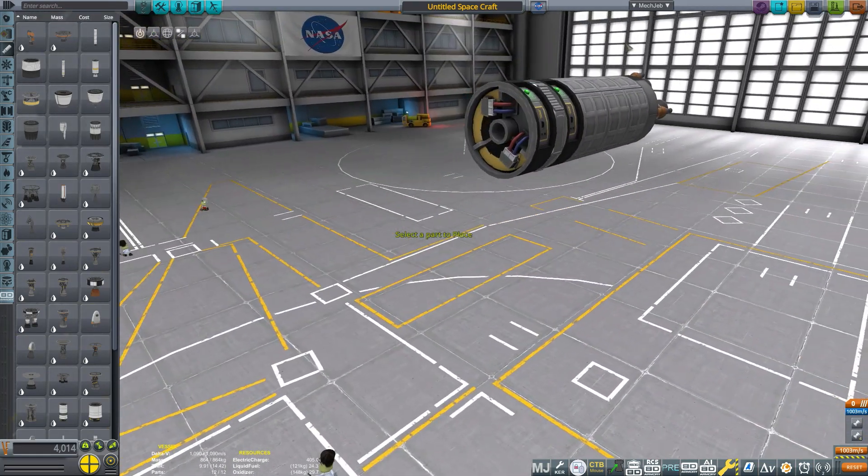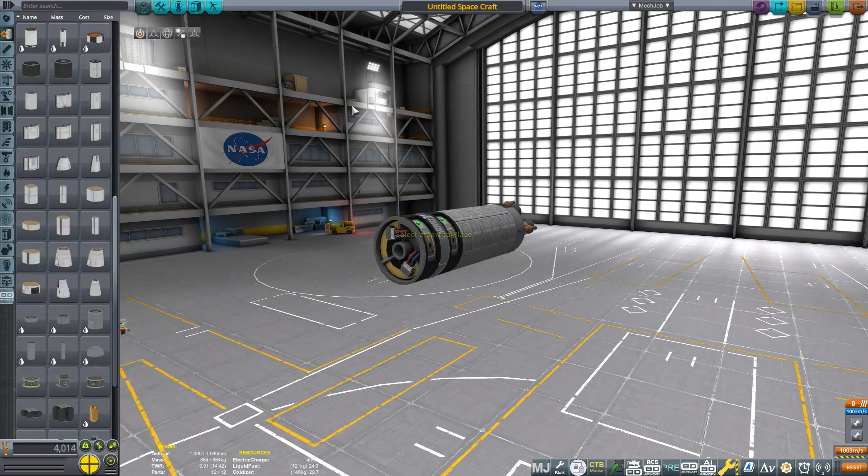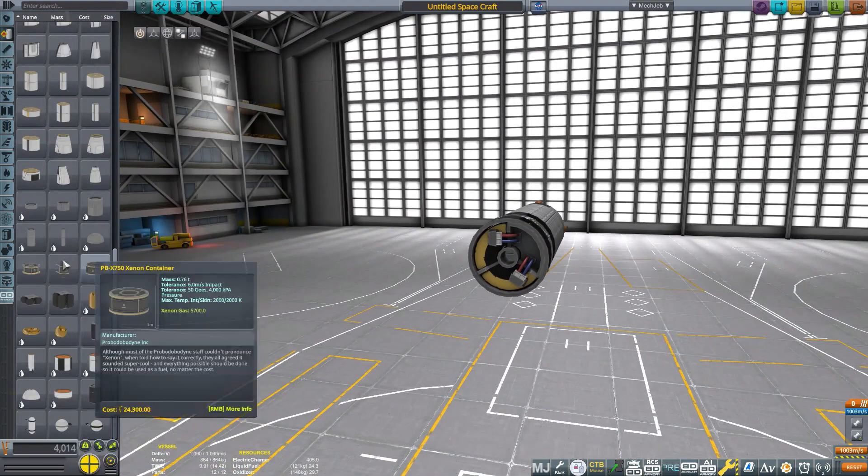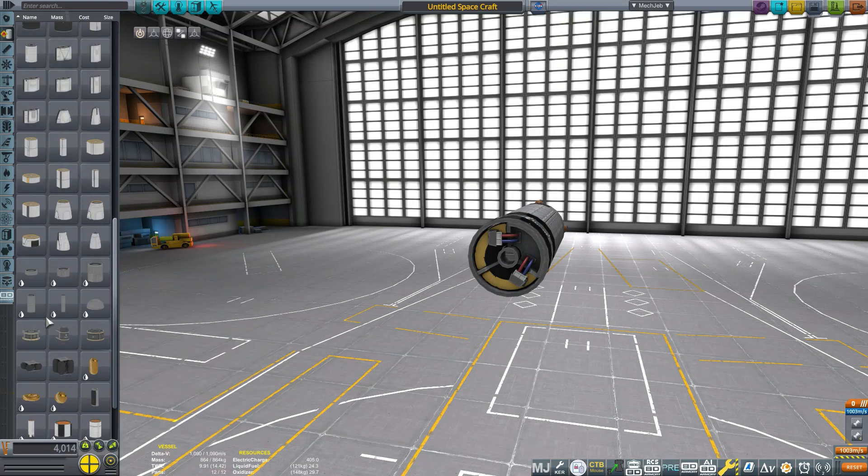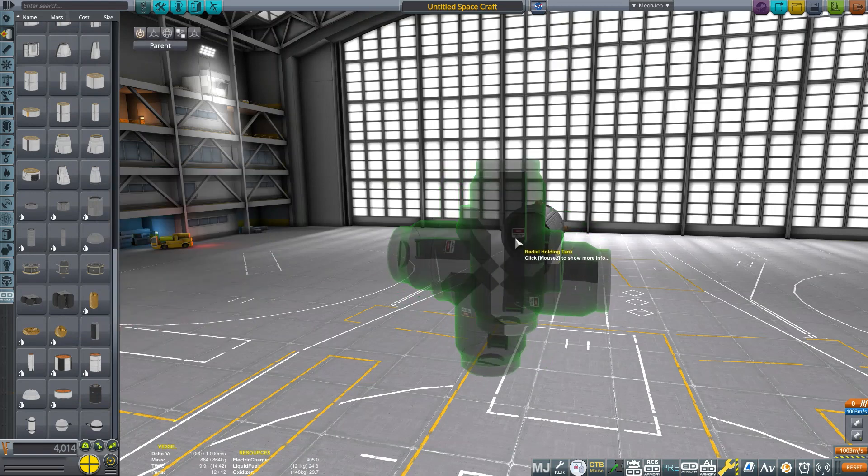Now we are going to make the warhead. Obviously there aren't any explosive materials in Kerbal Space Program, but there are parts that will survive a greater impact tolerance than the part that you're hitting, which is how you make missiles.